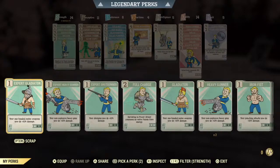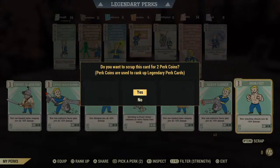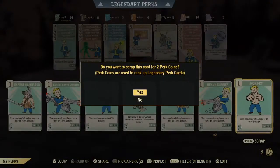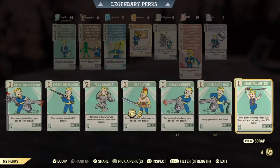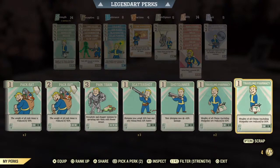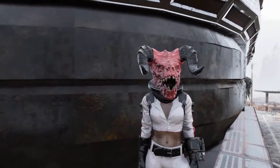To acquire more perk coins, you just turn in unwanted regular perk cards. Hover over the card and underneath you'll see 'Scrap' — that's all you have to do. On PlayStation, go into Options and then confirm it. For every one-point card you'll get two perk coins. You just keep doing that until you get another 50 perk coins, and then you can upgrade another card.